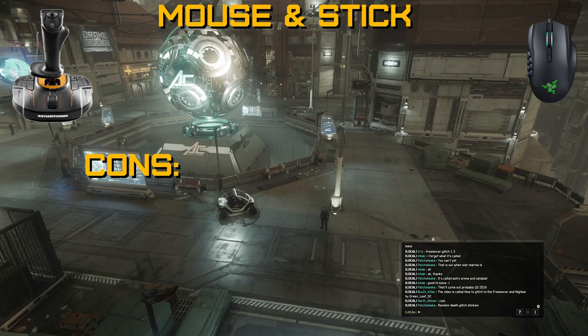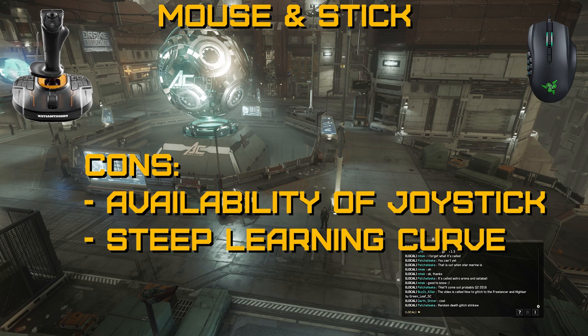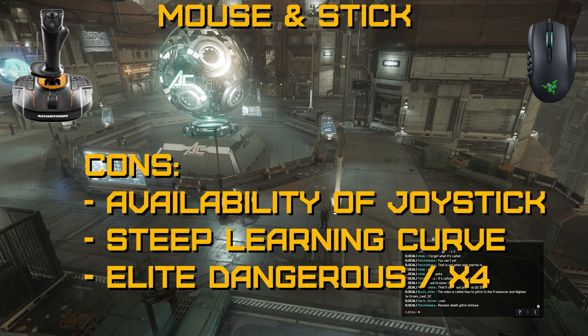Now for the cons. Number one is availability — mice are easy to come by, but the joystick is a different story. If you're right-handed, the joystick will have to be left-handed or at least ambidextrous, which severely limits your options. The Thrustmaster T16000M is a great choice for this role. Number two is the learning curve, and it is significant — flying a ship with your left hand while aiming weapons with your right requires a level of coordination and multitasking beyond the average person. If you're a younger gamer with lightning reflexes and the patience to learn, it's an extremely effective method in Star Citizen. However, since Elite Dangerous and X4 Foundations don't have manually-aimed weapons, this control method is pretty much useless in those games.